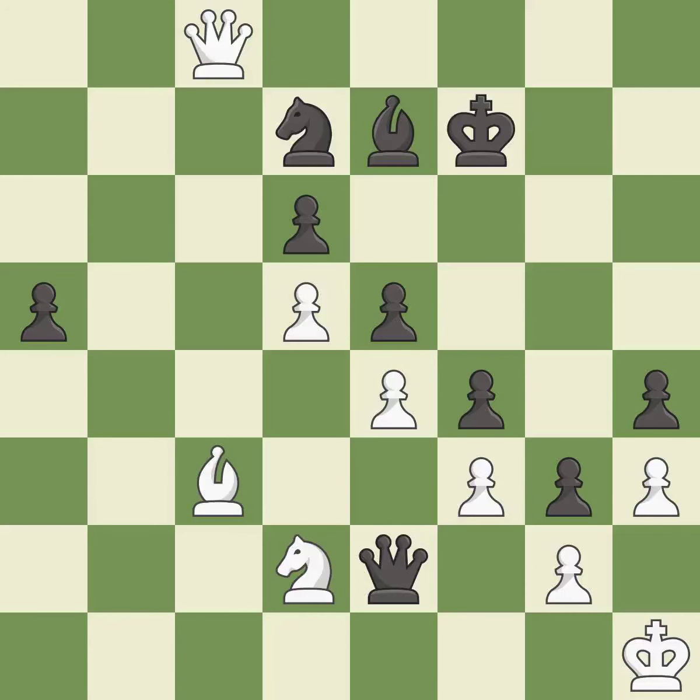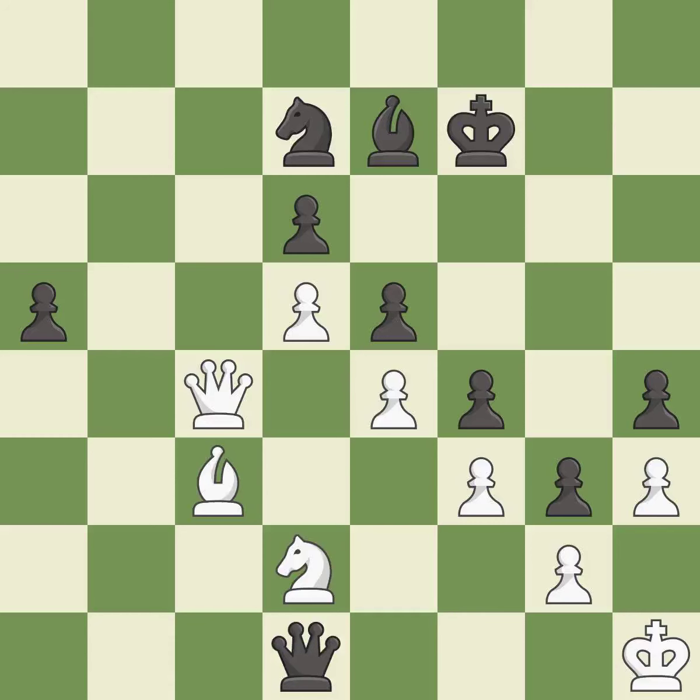This threatens to force eventual checkmate — it is an inaccuracy. This offers an equal trade of pieces — it is best. This move puts the queen on a safer square — it is best. This misses a better way to block a check from the opposing queen — it is an inaccuracy. The passed pawn moves towards its goal — it is excellent.